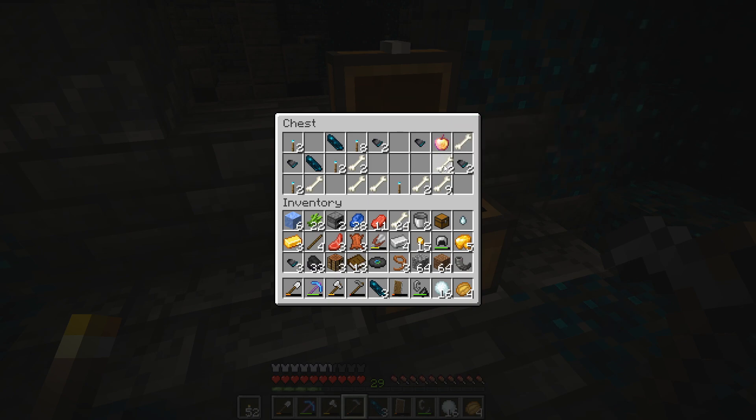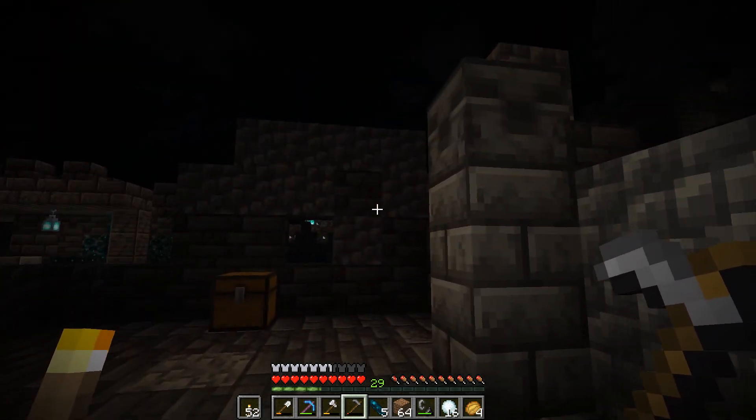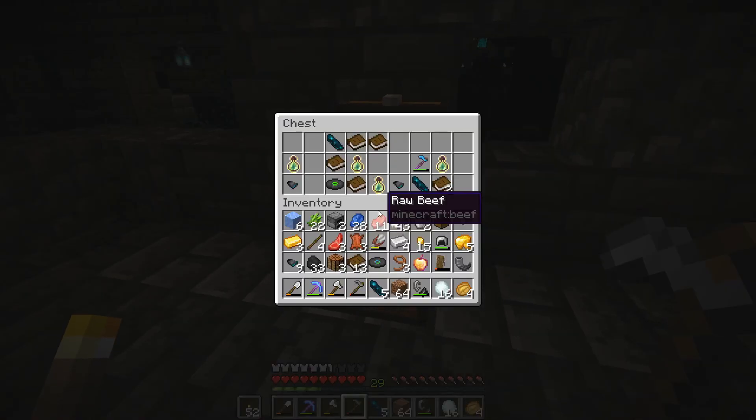That is crazy! Also, we have enough to make the new disc, more echo shards. Yeah, this is a really good chest. I think we call it quits here. We didn't get the silk touch hoe that we wanted, but this is some pretty fine loot. On second thought, I really want a silk touch thing. So, let's just open up one chest for good luck.